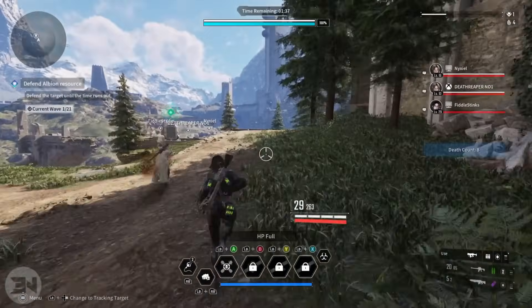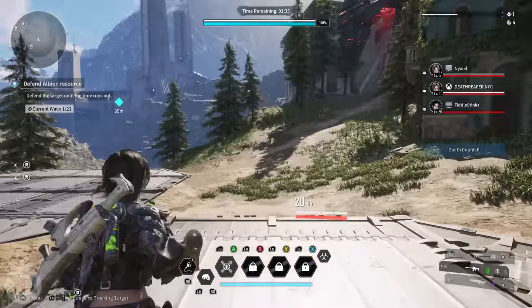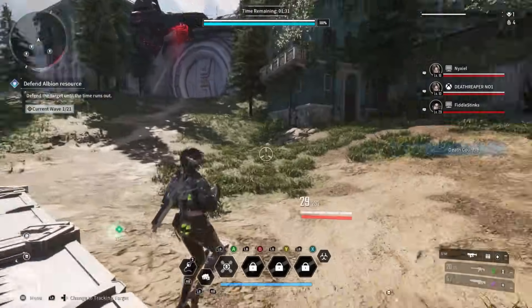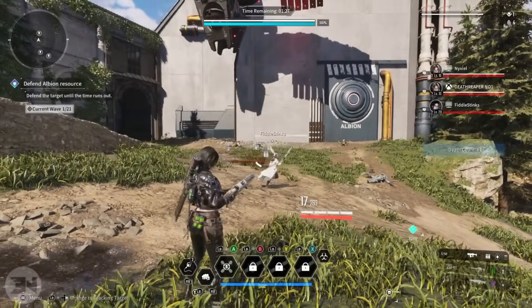It's basically two waves — one from the left, one from the right. If two go right and two go left, you're pretty much sorted. I was just using my SMG and killing them as they were running towards me, because basically they're going to run towards the objective to try and blow it up — you just need to kill them before they get there.